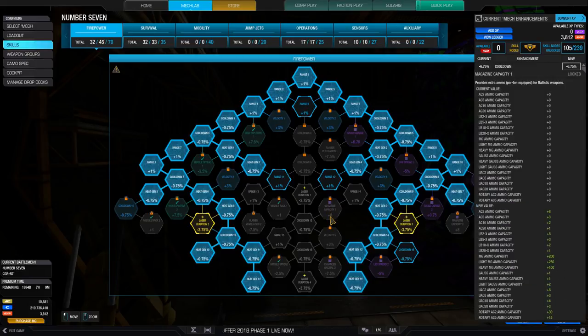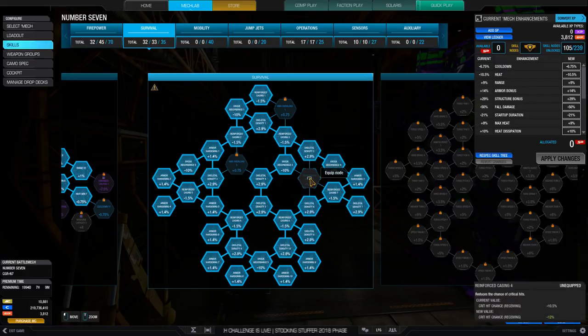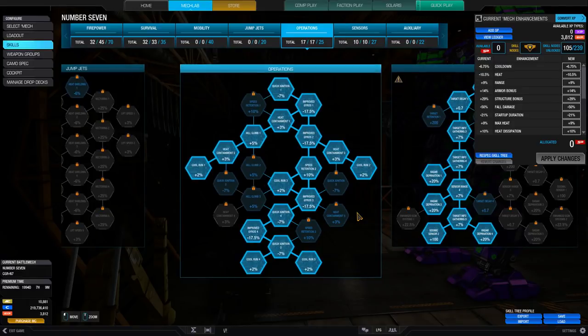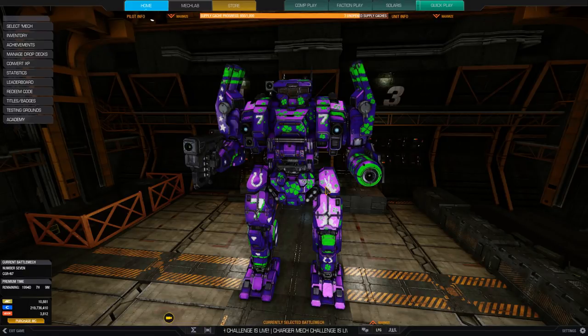Let's take a look at the skills. This is a full PPC design — we're not taking laser duration, though I had those unlocked from playing around with laser builds beforehand. Instead we're focusing on all the heat generation nodes and ignoring everything else in the firepower tree. We've got all the durability we can get, only missing 1.5 percent crit chance received. We have all the cool run to increase our cooling rate, and 60 percent radar deprivation with a little seismic sensor so we don't get absolutely rained on by LRMs and can see people around corners.